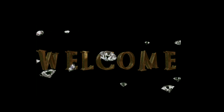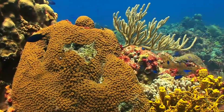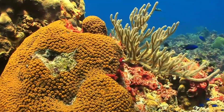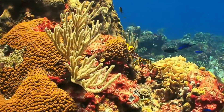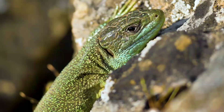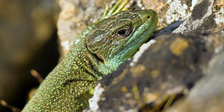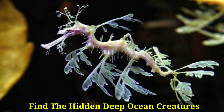Spot the Hidden Animal is a fun and engaging game that challenges players to find the hidden creature in the scene or image. The animal may be camouflaged or partially obscured, making it difficult to spot at first glance. Players must use their observational skills and attention to locate the elusive creature and successfully complete the game.